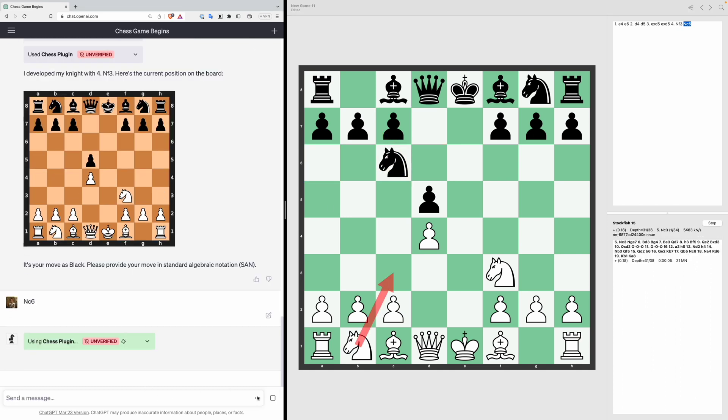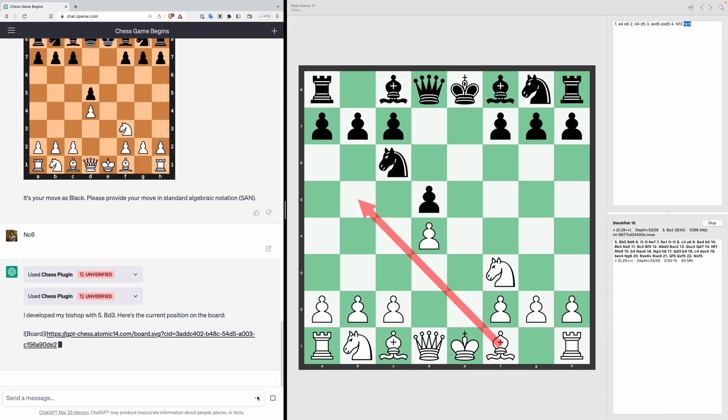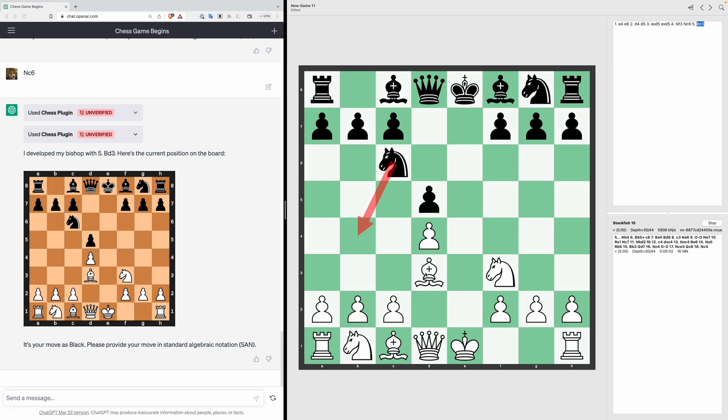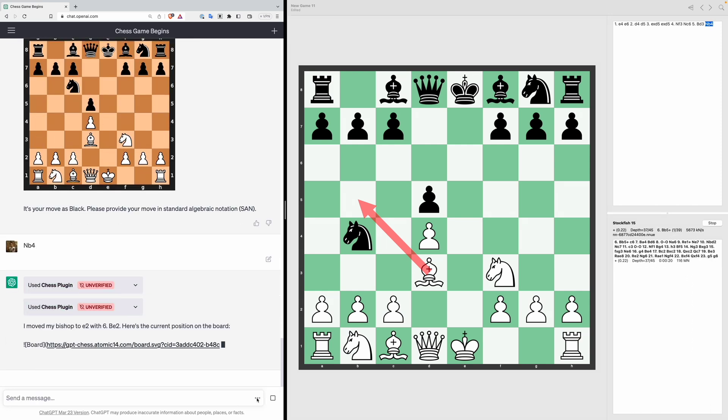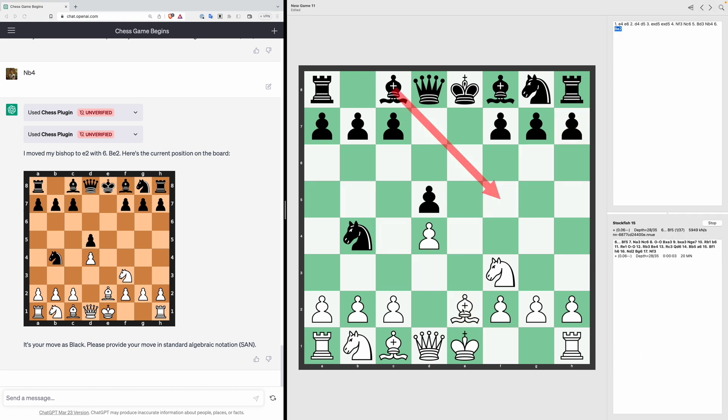ChatGPT moves its bishop out to D3. Stockfish says we should move Knight to B4, which will threaten the bishop. We make that move in both Stockfish and ChatGPT. ChatGPT moves its bishop back to E2, and Stockfish says we should respond by developing our bishop out to F5 — so Bishop F5.